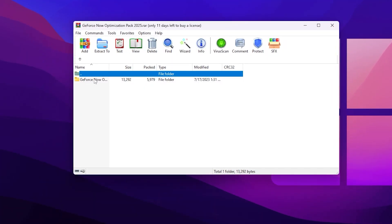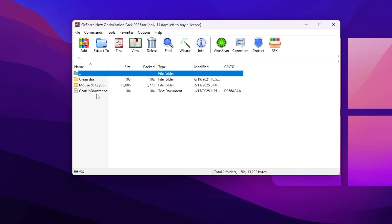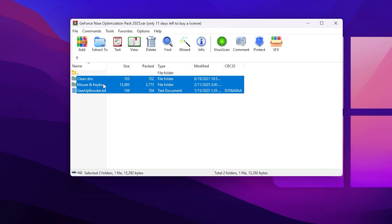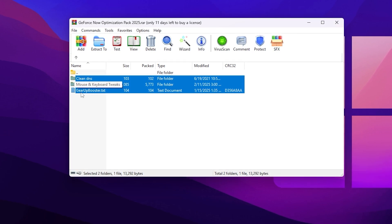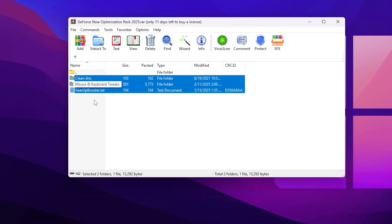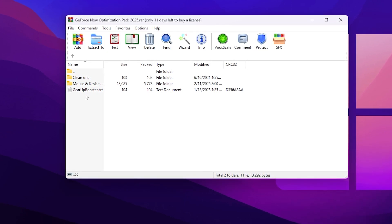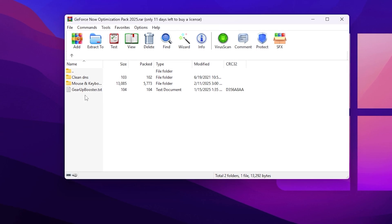Open up this archive file. Inside you will find a folder with 3 files: the first one is Clean DNS, the second one is Mouse and Keyboard Tweaks, and the third is a Gear Up Booster txt file — for improving your network and lowering your ping in Fortnite or any other game while using GeForce Now.